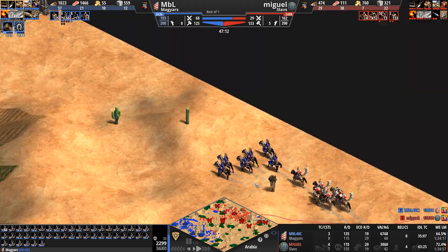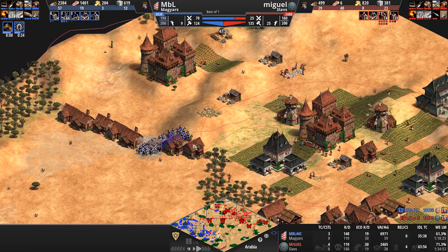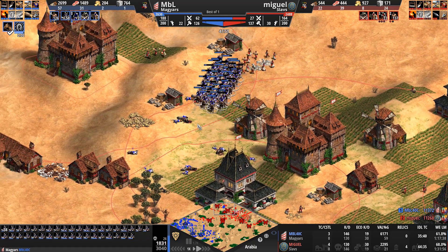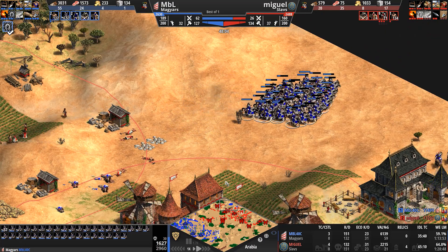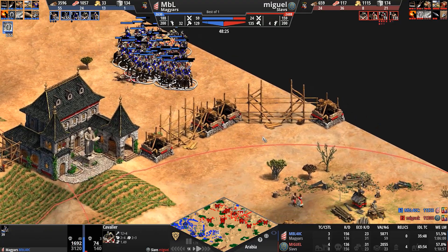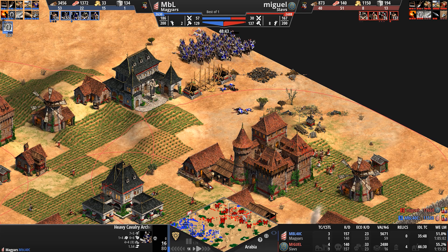Cavaliers running through, getting a few villagers, shooing away some cavalry archers. Cavalry archers try a sneaky run by in the back, but Hussars from our blue Slavs catch them. MBL doesn't know there are two castles right here — a huge mistake by MBL. Turn around, go home! Look at this trail of dead bodies — he's going to do so much damage but lose so much of this attacking force. Nine castles now for our red Slavic player — he is not going to find a castle-free spot on this map.